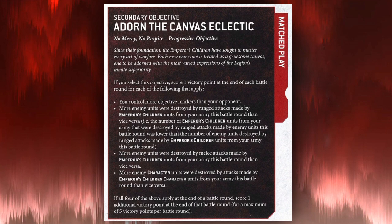Now let's talk about their unique secondary. Generally speaking, when I'm writing a list, I start with the secondaries — pick which ones you think you have the capacity to achieve in most games and then design a list to achieve them. Factions with the best secondary objectives are often going to be the ones that dominate on the tabletop. However, the Emperor's Children secondary is not that fantastic.